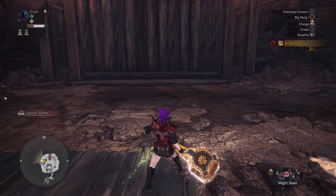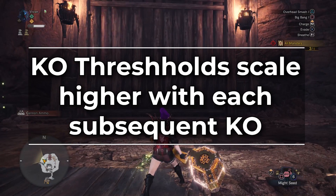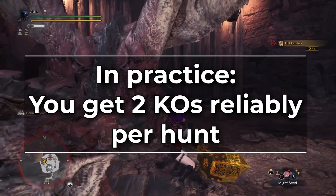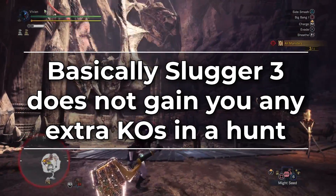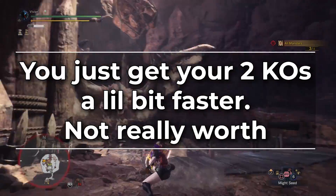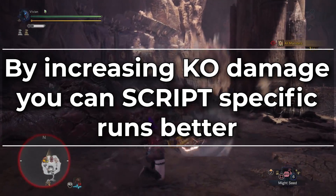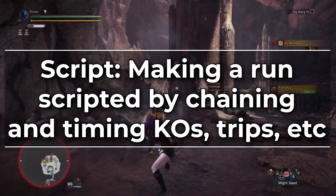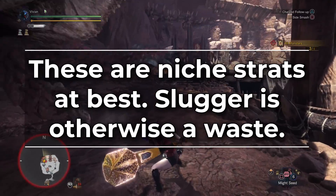Now in regards to Slugger — you'll notice none of these sets have Slugger. That's because KO thresholds, like any other status threshold, scale with each subsequent KO. That means you'll need to hit the monster exponentially more times every time you want to KO. In practice, because of the high damage output of the hammer and the exponential hit required, you'll typically only get two KOs, with the monster being dead long before you get the third, even with Slugger 3. So what this means is you don't get any extra KOs with Slugger 3 — you just get the ones you do get faster. Which is the exact reason why you still sometimes see speedrunners use Slugger 3: by increasing their KO damage, they can script certain runs better, chaining trips and KOs back to back with the monster having no uptime. But these are niche strats at best — Slugger is otherwise a waste of skill points.